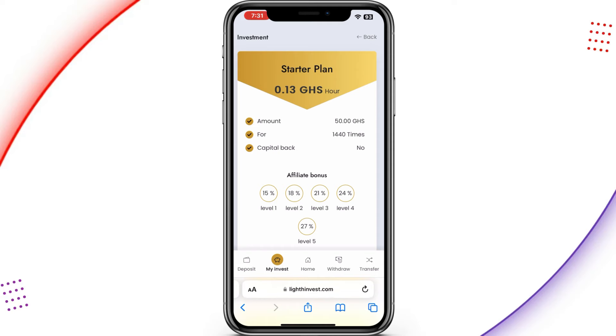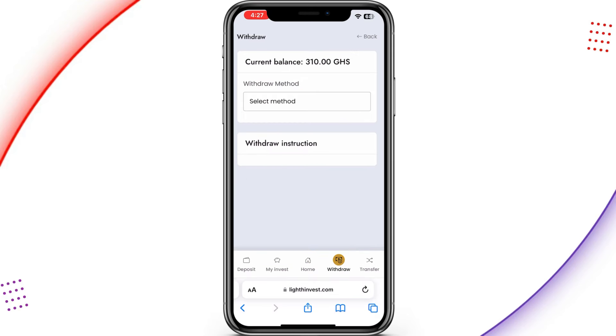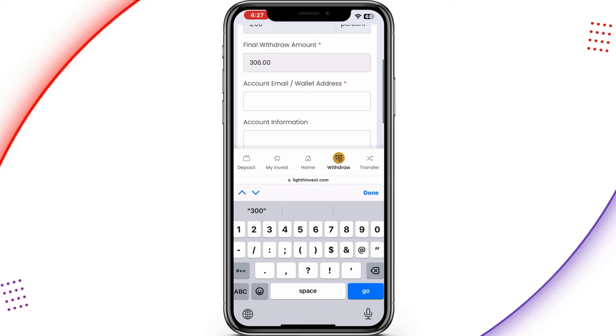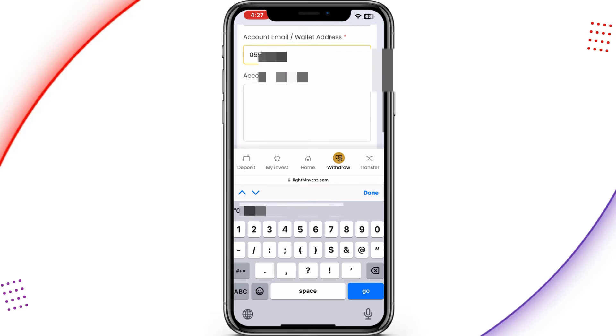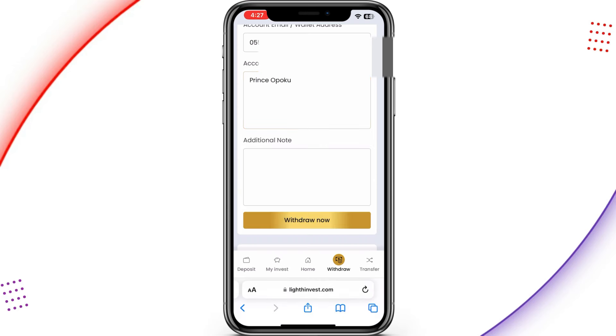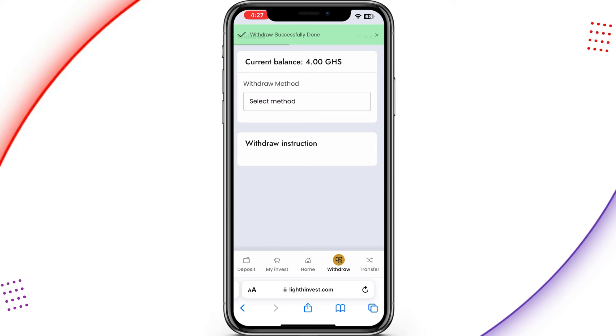Once you've made your investment, just sit back and your money will be working for you. Now I'll show you how to withdraw into your account. Tap on the withdraw icon — I can see my current balance is 310 Ghana cedis. Tap 'Select Method,' choose MTN mobile money, enter the withdrawal amount, check the charges, then type in your MTN mobile money number and your account name, and tap 'Withdraw Now.'